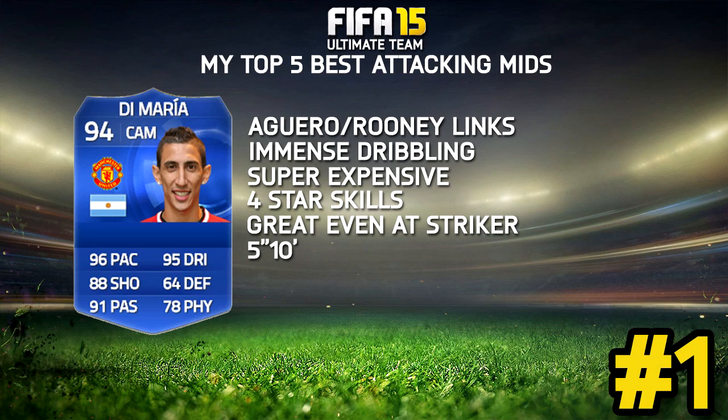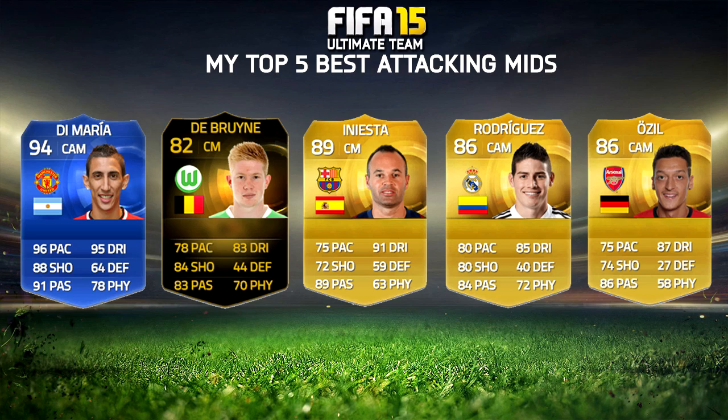Our winner is the Team of the Year Di Maria. Super expensive — over 5.5 million coins on Xbox and around 9 million on PlayStation. But he feels like no other centre attacking mid. His work rates are high/high, but it doesn't matter at all — he is everywhere you need him to be. Ridiculous pace, flawless passing, and his shooting is so good. Throw him at striker if you want. 4-star skills, links to Agüero, links to Rooney. It's a card you just cannot describe unless you've actually used it — it's unbelievable.